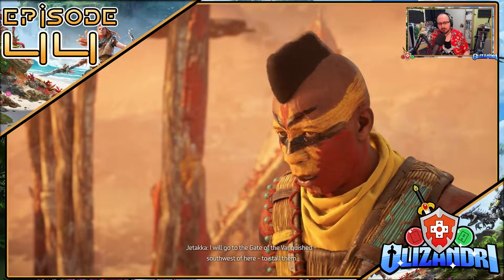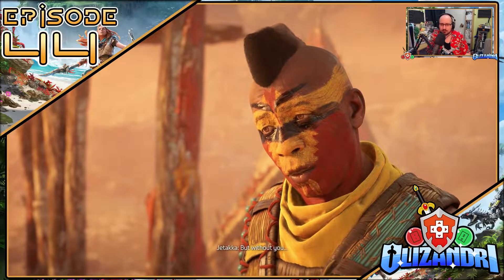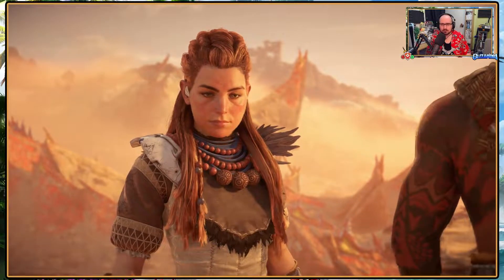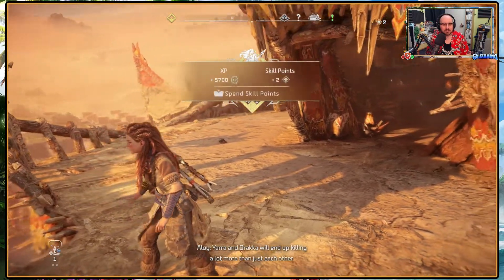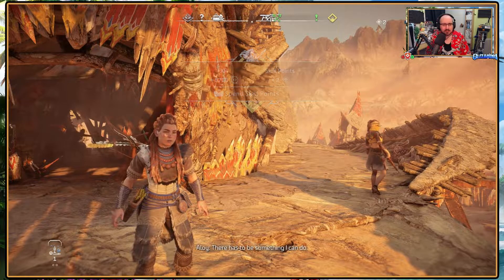Welcome back to Horizon Forbidden West where last episode, having entered the desert Tanakh's capital Scolding Spear, we met up with Chitaka once again to take on the Wound in the Sand. Learning that chief Yara had a water issue with the well having dried up, Aloy traced the underground piping to its source, finding the machine supplying the water had been tampered with by one of Draka's people. This has led to a challenge being made as we begin the next part of this chain quest.